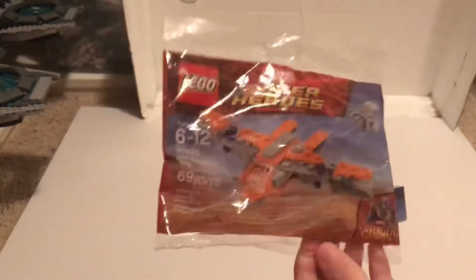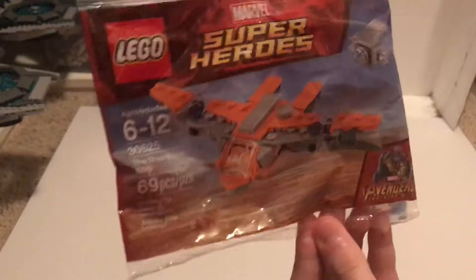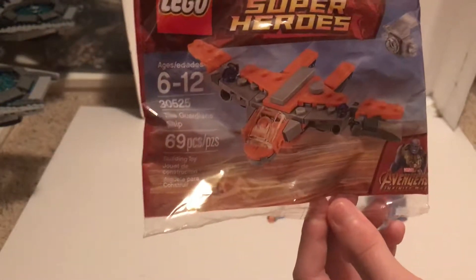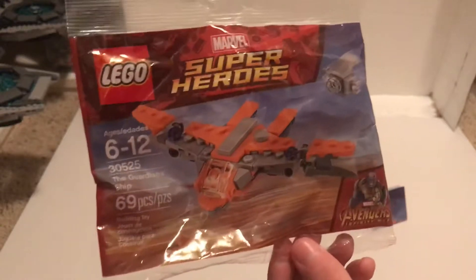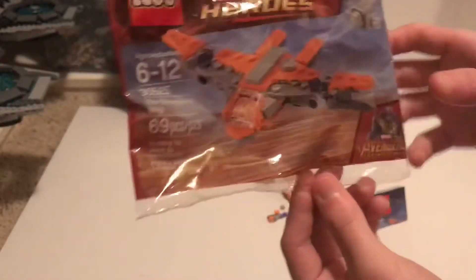So this is what you get with the polybag here for the Guardians ship. It's not called the Milano anymore because that was destroyed — three times or something like that. You get the small ship and then the big ship.